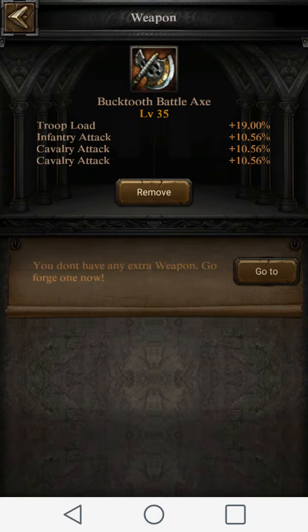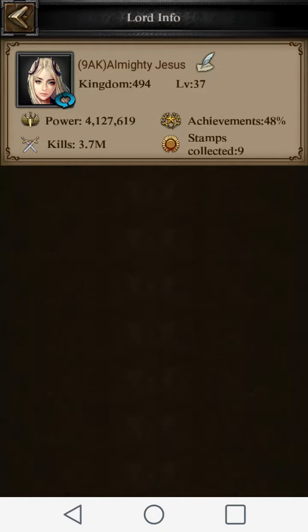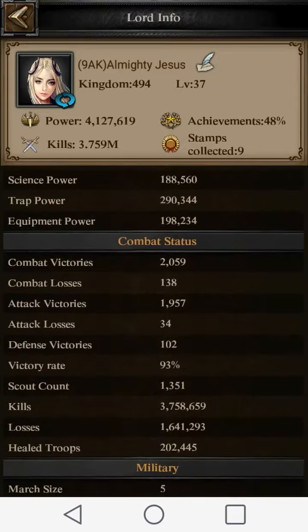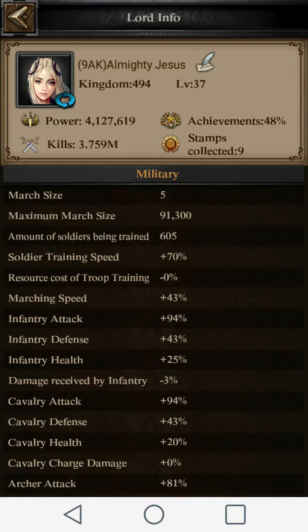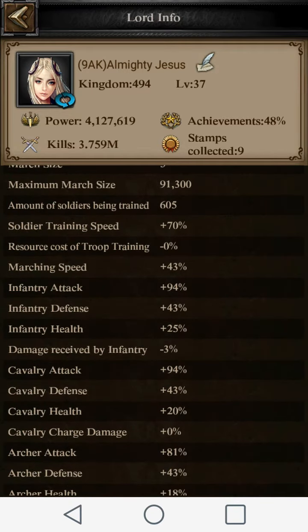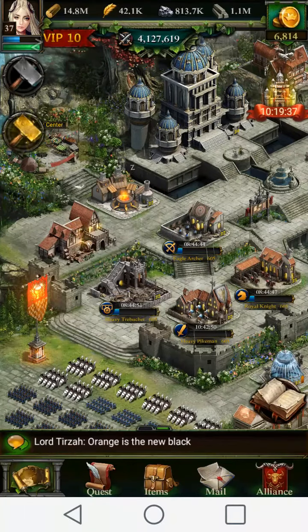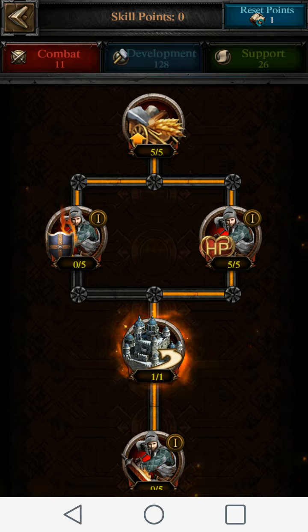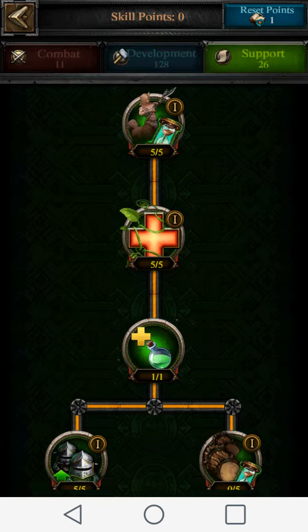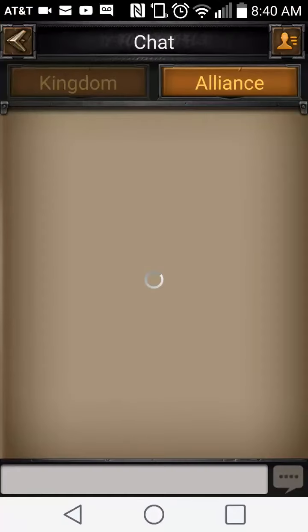Jesus, what are my stats now? That's crazy. 94, 94, 81 — holy cow. This is with my skill points and nothing in military; it's all in development, and I'm still pushing almost 100. Holy cow.